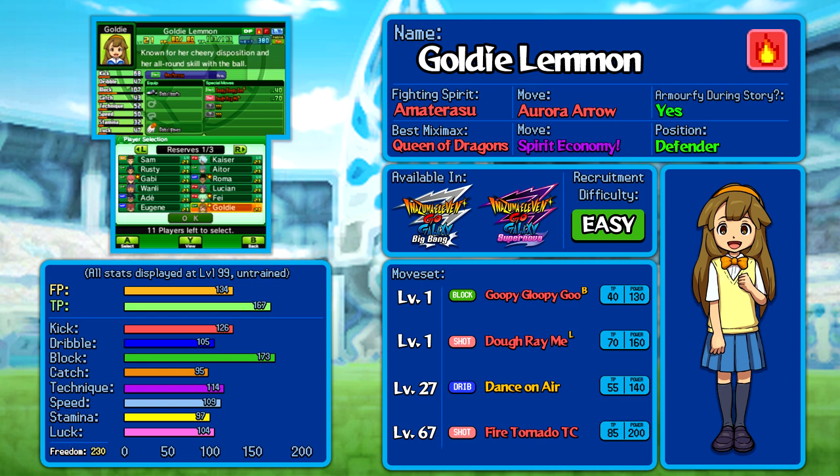The main thing is that Goopy Gloopy Goo, the only blocking move she actually gets, has been given a high foul ratio. It certainly didn't have this before, but now it's actually one of the most likely moves in the game to cause a foul, and it trips you up quite a lot. If you want to use her, you probably want to give her a skill that makes her commit fouls less often, or just give her a better blocking move when you pick one up. But Goldie Lemon — she's kind of a no-brainer. If you want her, absolutely go for it.